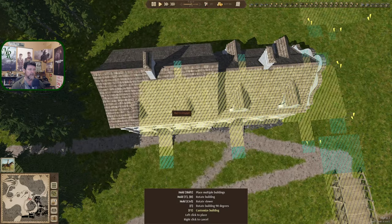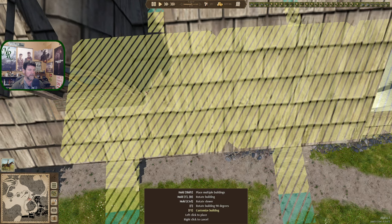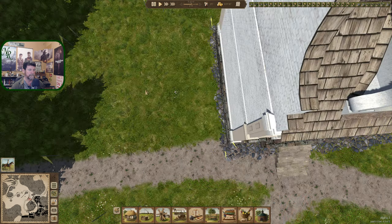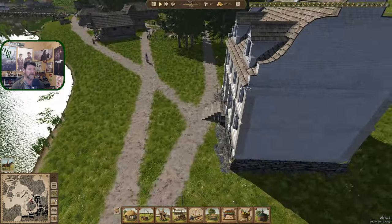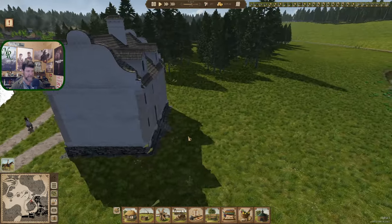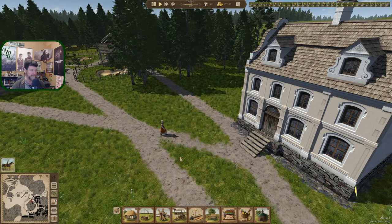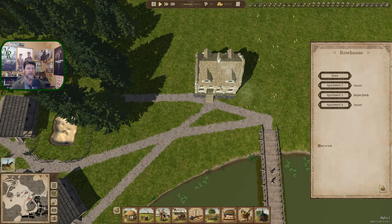Drop in right there. Stone around the base — the idea is we'll eventually stone the road through here. Kind of like that — this would be the main road right here that we'd stone if we did it. You can't build up against the stone or on it, so you want to do the stone last to figure out where it's going. So apartment — two, three, four.